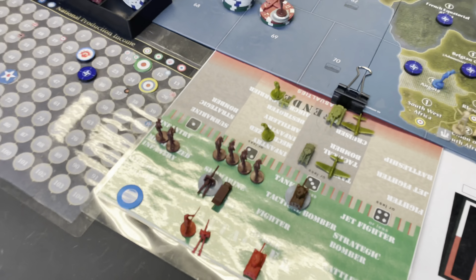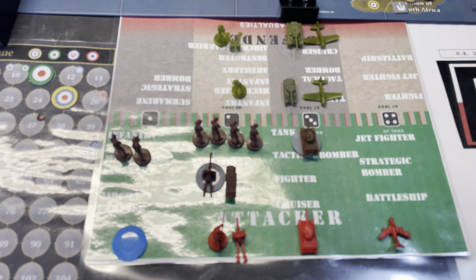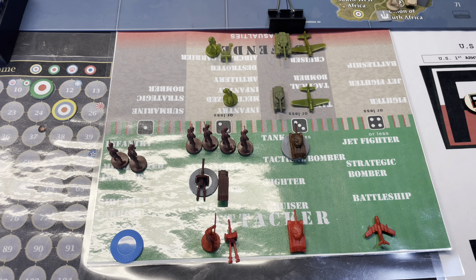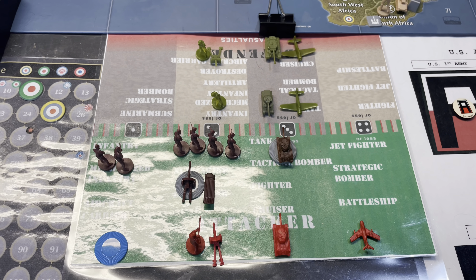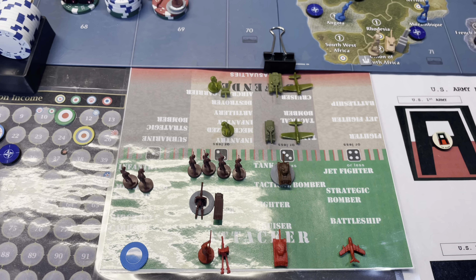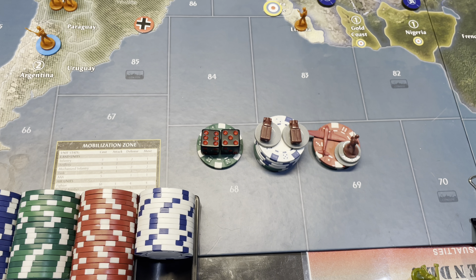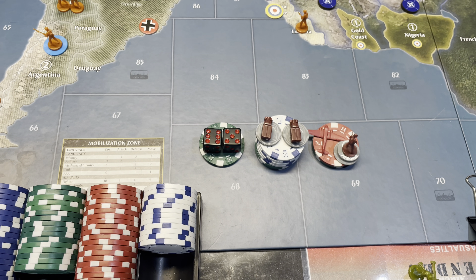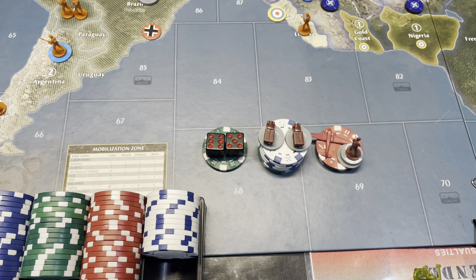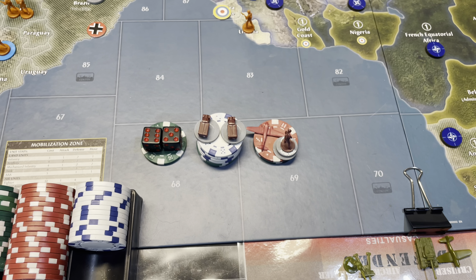Over here on the battle board, I do have the two battles set up. The ones up front are the battle for Berlin, and then the ones in the back are the battle for Korea. We're going to roll for diplomacy to try and flip Turkey — we need at least one six to do it. I'm sure one of the Allied members is going to try and block us. We're buying six mechanized infantry.